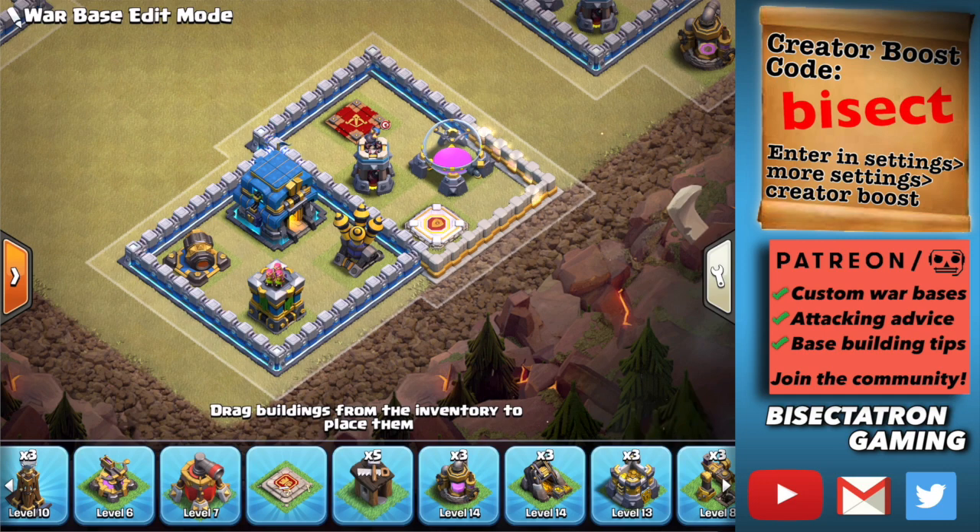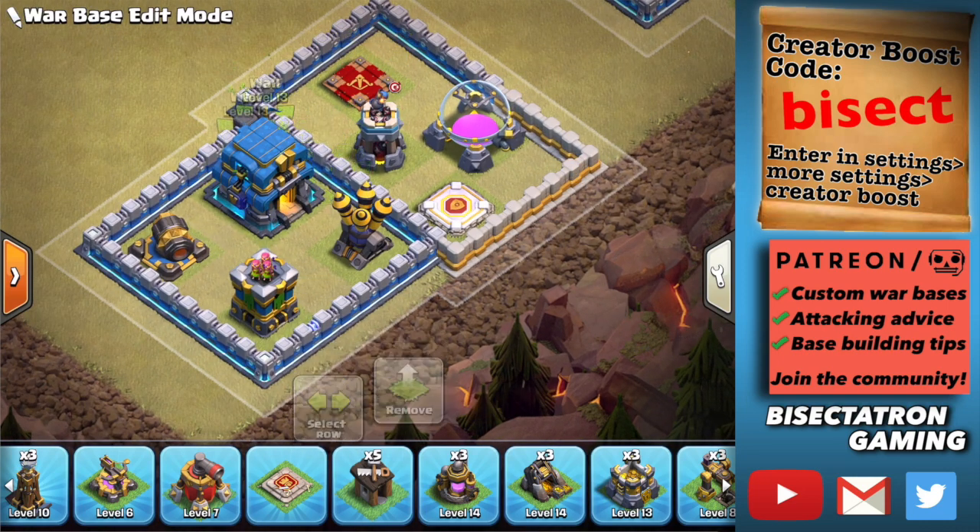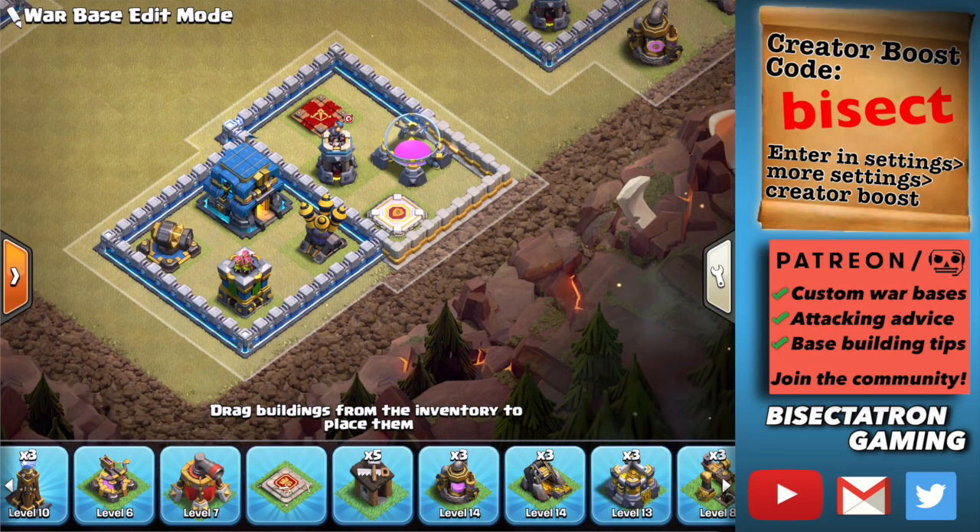This is probably my favorite tip: putting a defensive hero — especially the Queen and the Grand Warden — in the vicinity of, but not right on top of, whatever the value point is. We're typically defending Scattershots, Inferno Towers, the Eagle, and the Town Hall. Putting the Queen nearby will aggro the Yetis so they try to target her, and then they get stuck on a wall. This limits what additional value the Valkyries and Yetis can get, since they'll be beating on a wall.